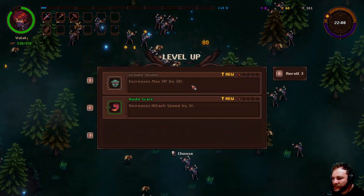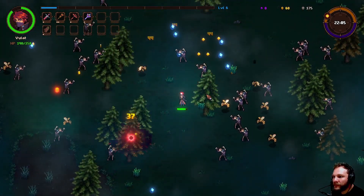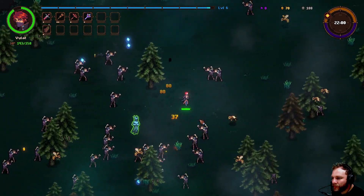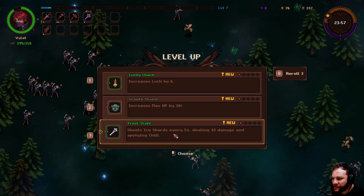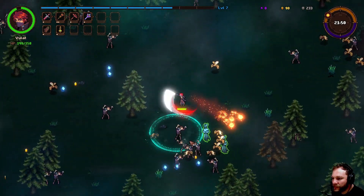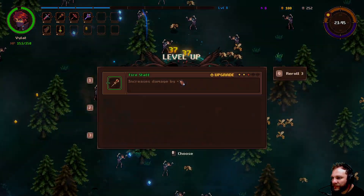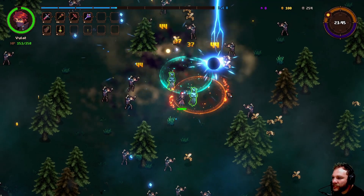Let's take out all these guys. Lightning bolts — nice. Got people going on fire here. Shoots ice shards every five seconds dealing 12 damage and applying chill. Let's get the luck thing. Double attack — that should be good for us. Grab all those gems. We've got two little green ghosts with us now. Cooldown reduction, attack speed, damage increase — let's get the damage.